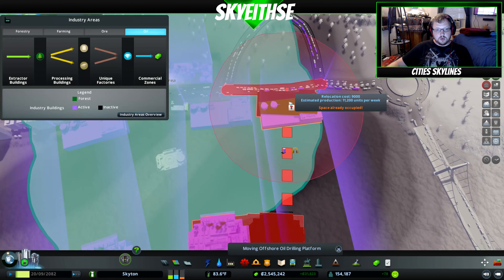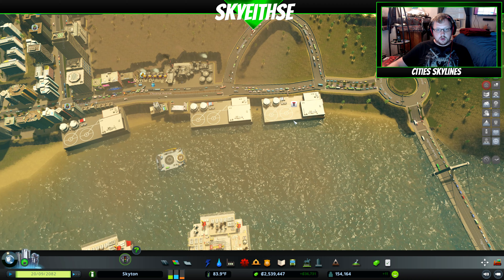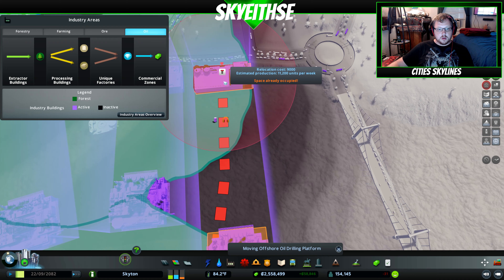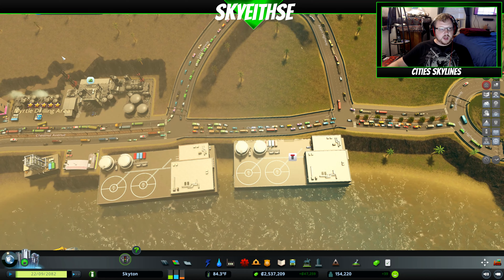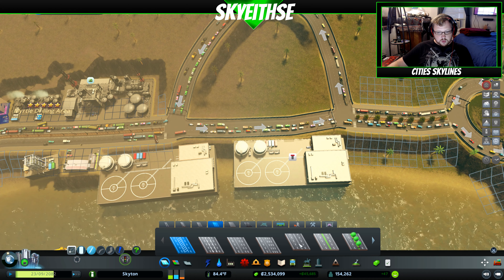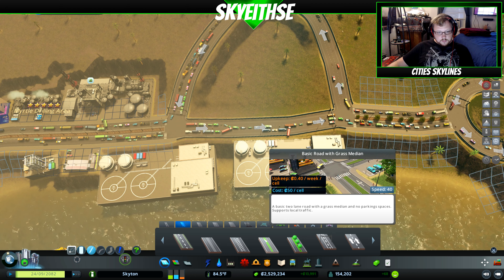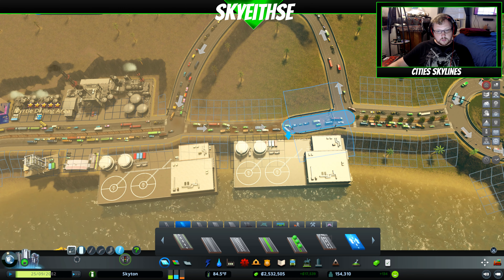I see this is now not connected to the road — no road access still. I might have to actually change the road type on that one. Let's get that to a more appropriate one that actually has road access, so that'll probably be a one-way. You know what, I just need a two-lane one-way road. There we go.